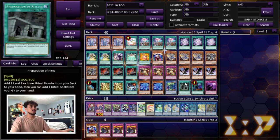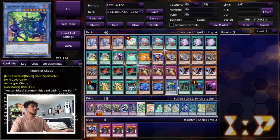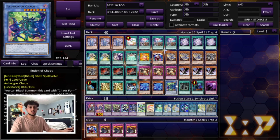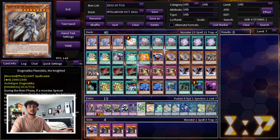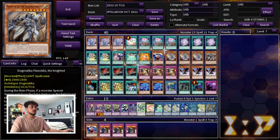We're playing the one Illusion of Chaos and the one Preparation of Rites. I know a lot of people like to play two Illusion of Chaos and two Magician Souls as the typical standard ratios. But the reason I'm playing one Illusion and one Preparation is because Spellbook of Judgment gets its most value when you use more spell cards. Preparation of Rites essentially acts as Illusion of Chaos for you — that's why we're just playing the one Prep. Also, Fleur de Lis is a level 6 or higher Spellcaster, so you can send it to the graveyard with Magician Souls if you don't have an Illusion of Chaos in the deck.